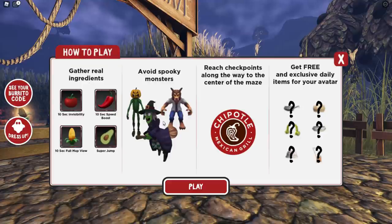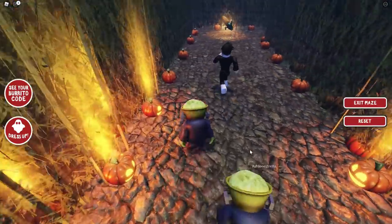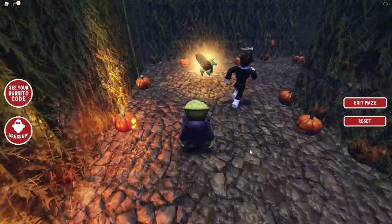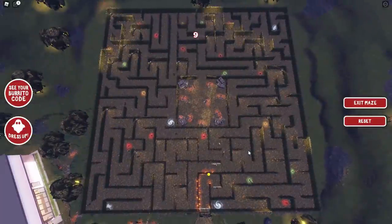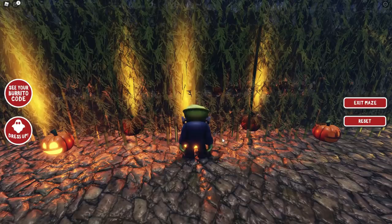There are ingredients — you want to try to collect some of these ingredients. More importantly, the one that gives you a full map view is the corn. I recommend having your snipping tool ready so you can take a screenshot, because when you hit the corn you get a full 10 seconds to look at the whole maze. You can see where you are as the little yellow dot, and then just map out your plan from there.